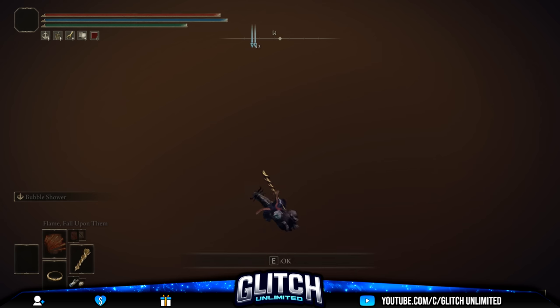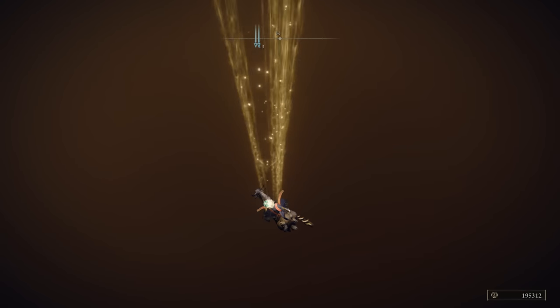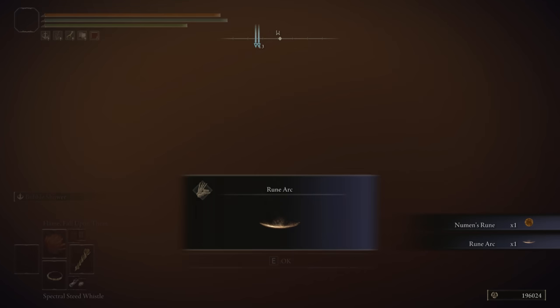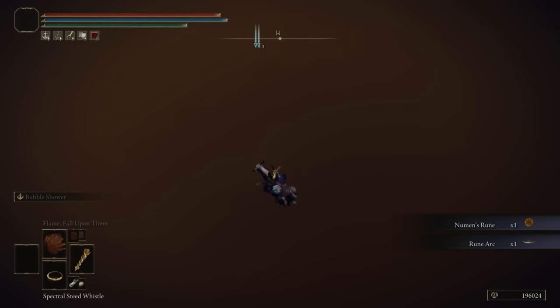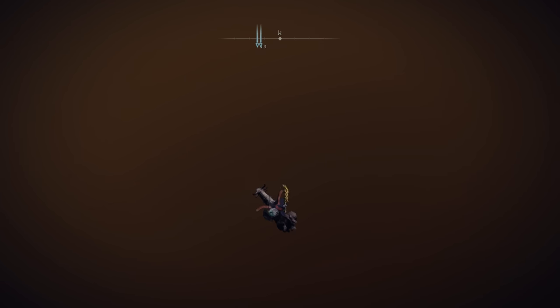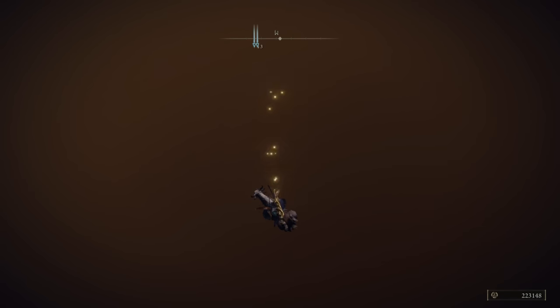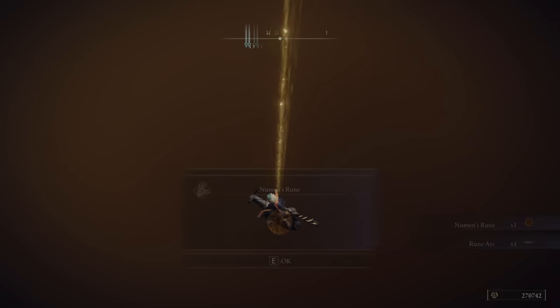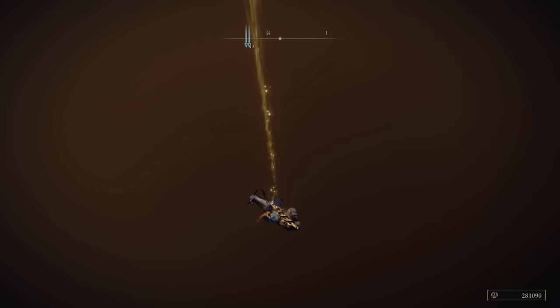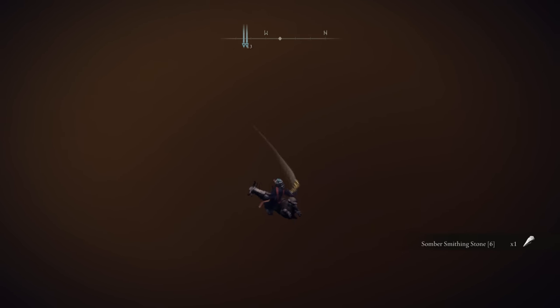Eventually, some runes will drop from the enemies. All you have to do is continuously drop and slash, because these runes are going to drop for quite some time — meaning you can get up to 400,000 runes from one drop. I was on New Game Plus 2. You can also get smithing stones, and if you've been following this channel you're likely aware of the falling glitch, though not the specific glitch spot I just showed you.